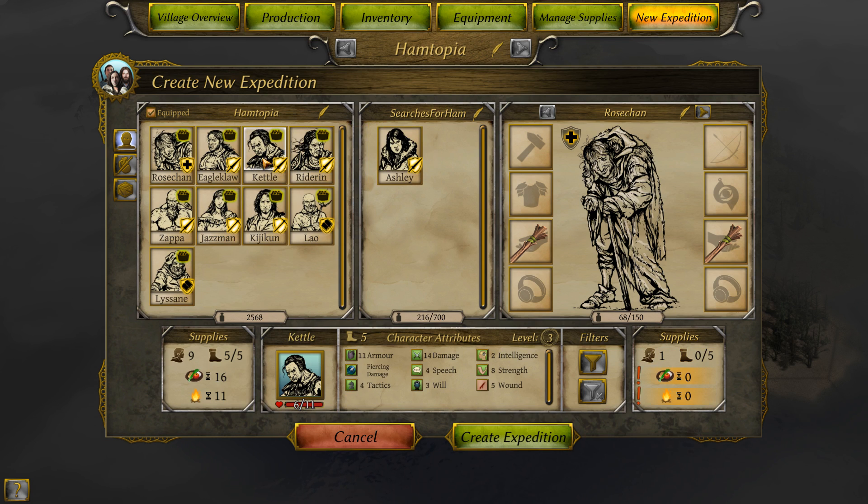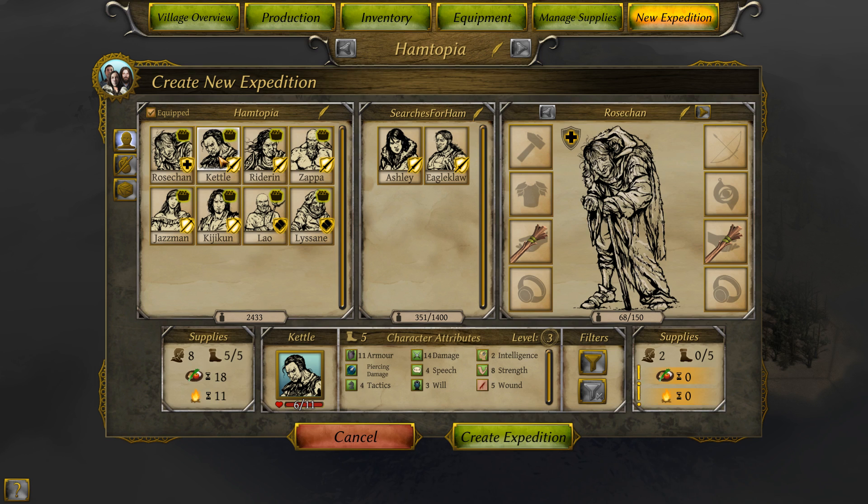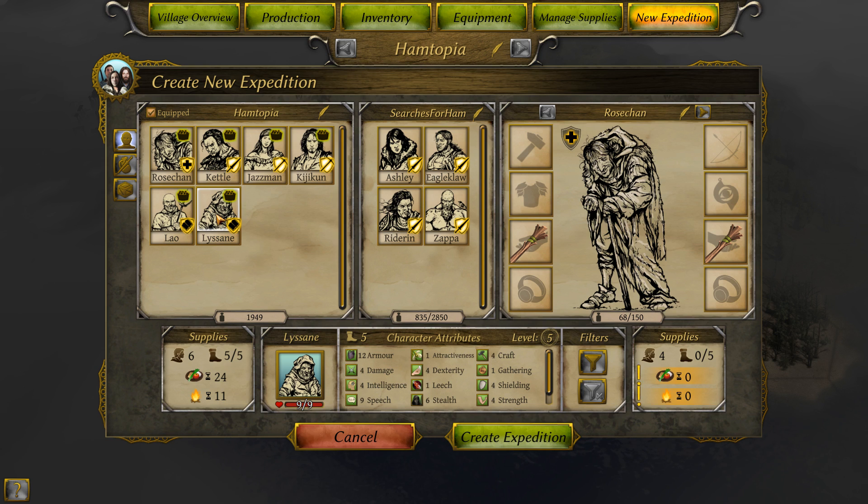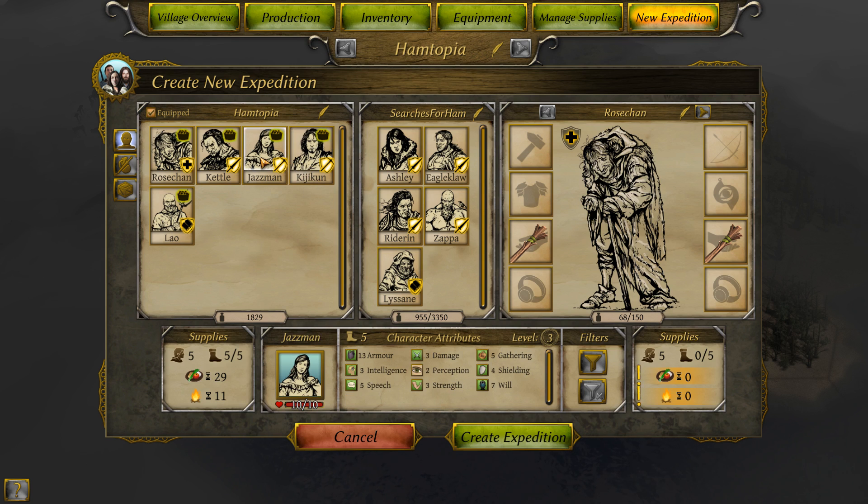Bring Ashley. Kettle's going to stay. Eagle Claw can come — he'll improve his health pretty quickly. Ritterin. Zappa. Let's take Lisane because of that Leech, primarily. And between Kijikun and Jasmine, I think Kijikun is going to be a little bit more useful in multiple situations, just because of more attributes.